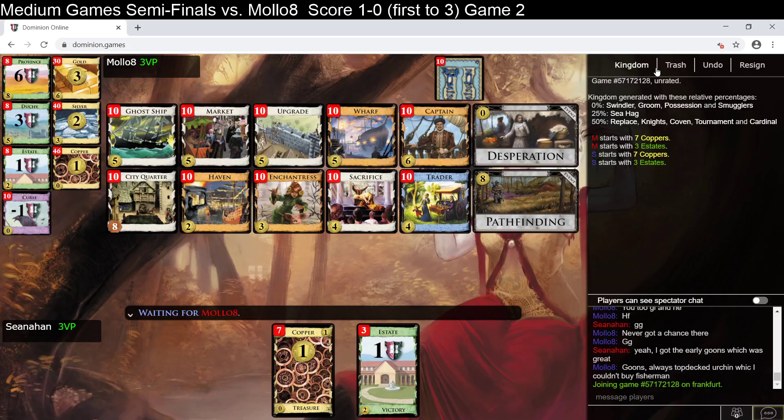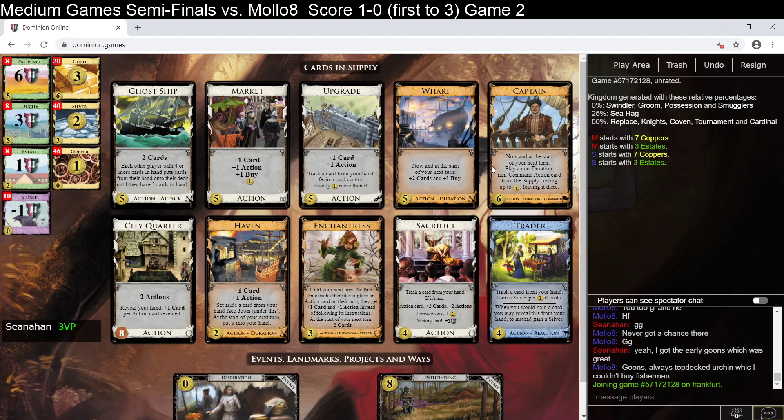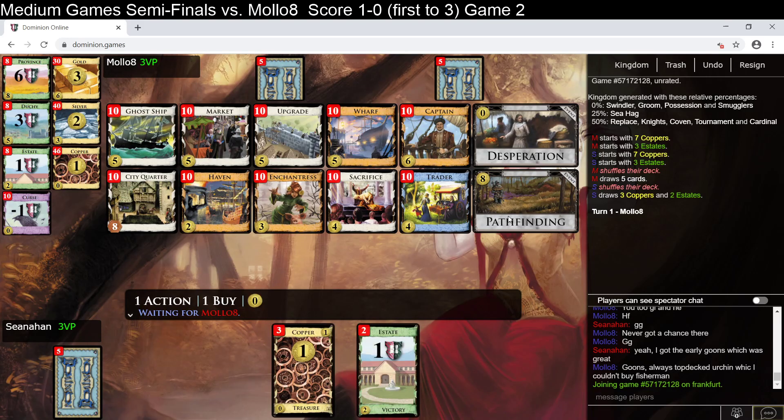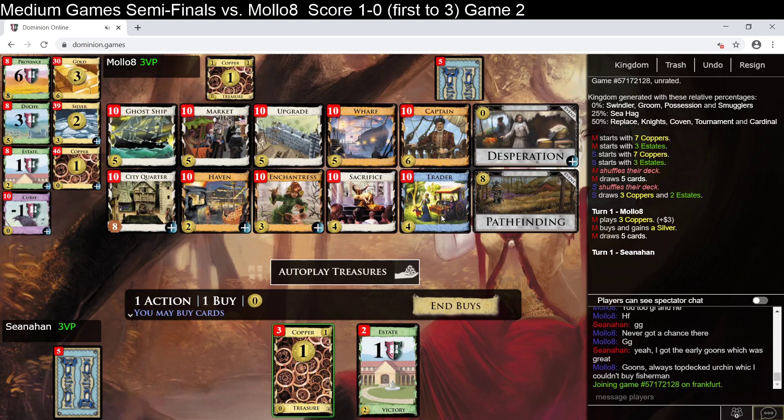Welcome to game two of my medium game semifinals against Molo8. I won the first game in a sort of goonzy city quarters kind of game, which is pretty fun. What have we got here? We've got some trashing with upgrade, sacrifice, traitor. We've got villages with city quarter, essentially. Captain is not a city — there's no way to make captain into a city.